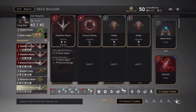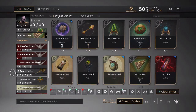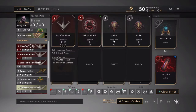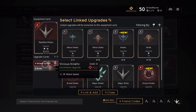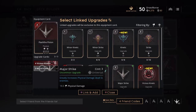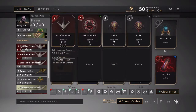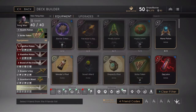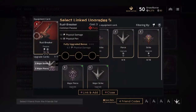Now let's take a look at the equipment. This isn't in any particular order — build how you think is necessary. If you have a jungler on your team already who's getting the Harvesters, you may not need the Brawler's Key. I start off with the Flash Fire Piston, which has 6.5 physical damage and 5.5 attack speed when fully maxed. I pair it with a Vicious Kinetic and two strikes, giving 22 attack speed and 13 physical damage. I have a second Flash Fire Piston with a Vicious Kinetic and two major strikes — I equip this one first because it has more damage.